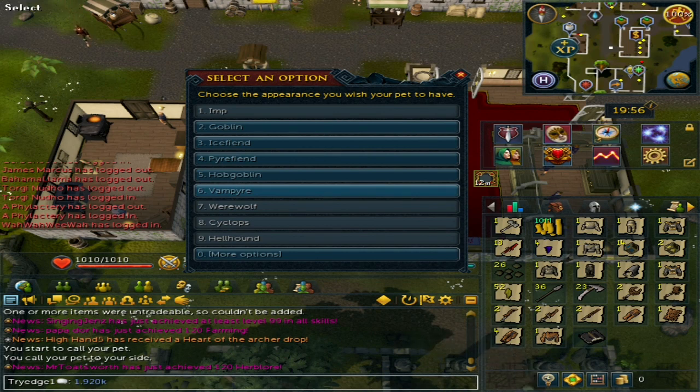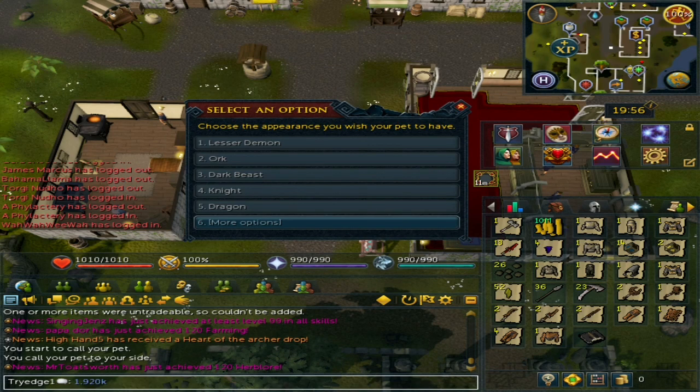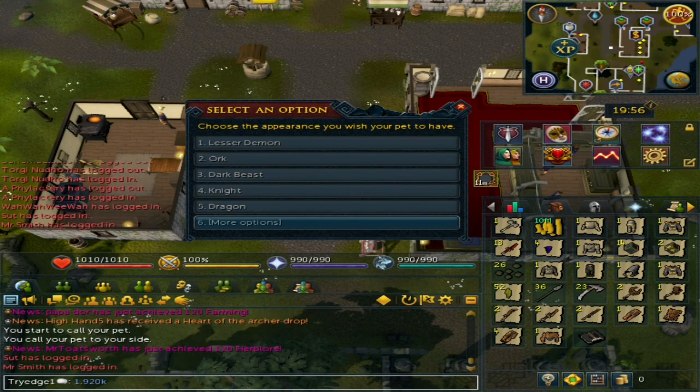You unlock these one at a time in order, and every time you unlock one it gets twice as rare. So versus the Werewolf, Cyclops, Hellhound, and the last five — those are going to take forever to get. Some people have gotten the Dragon form at around 42,000 revenant kills. But with that, thank you all so much for watching this loot video of 10,000 revenants in the wilderness — enjoy the rest of your day.